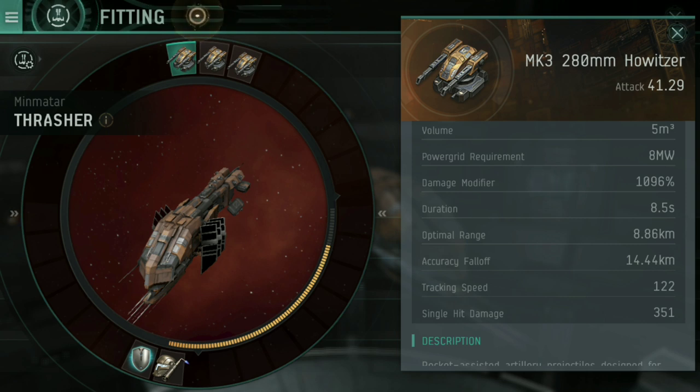This is kind of how you work out true damage: take the single hit damage at the bottom — 351 — multiply it by the damage modifier, and that gives you true damage under perfect situations, which you're never really going to have. Duration is that little light that fills up around the side when you activate a gun — one cycle. For a howitzer, that is each shot, so you can think of duration as reload.